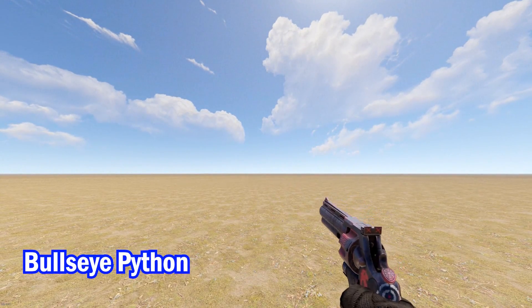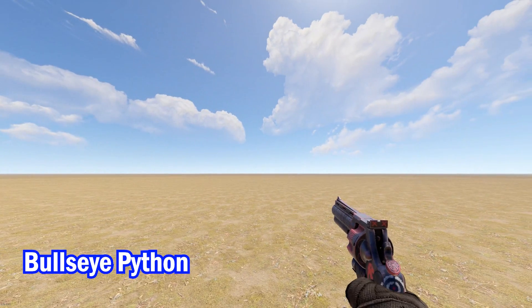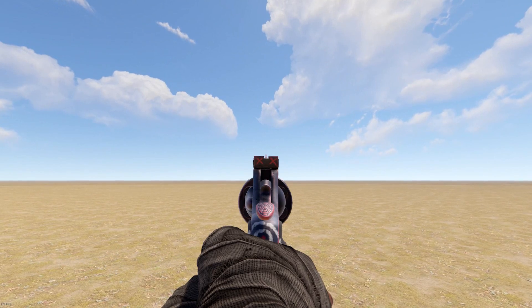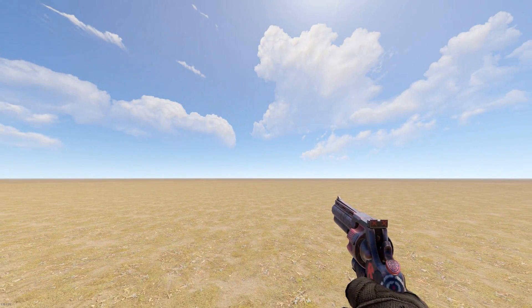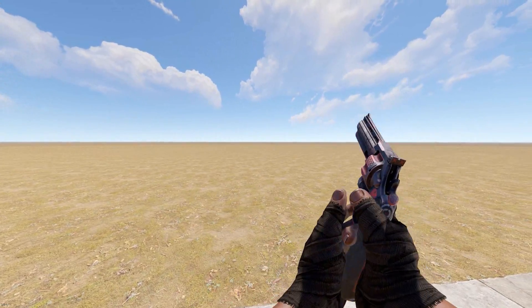Up next, we have the Bullseye Python, which gives off a real Gears of War feel to me. It's got the kind of aesthetic that would make me want to shoot someone with this gun. This gun is also not glow in the dark, and has a core few aesthetics, like the skull.